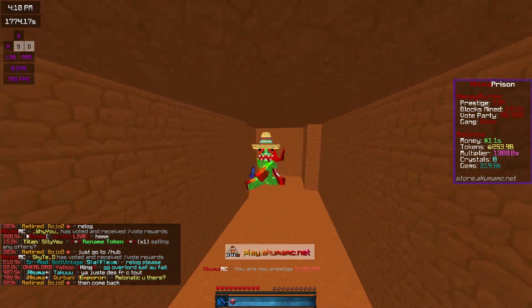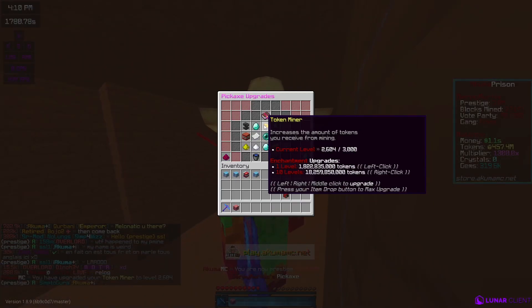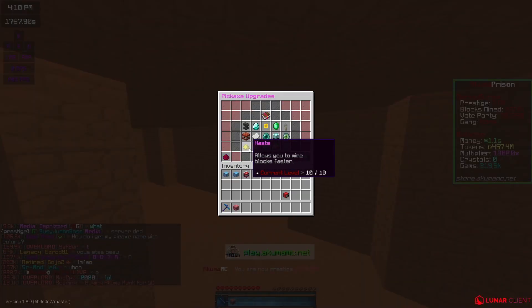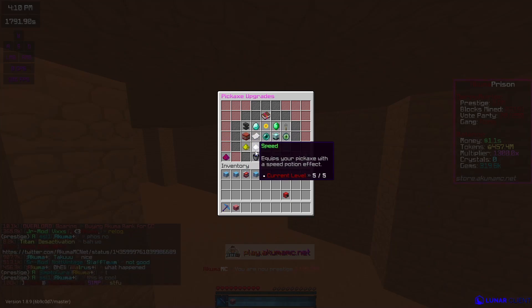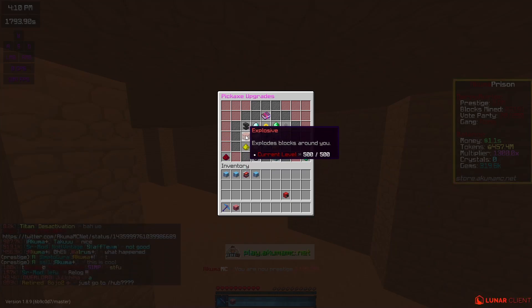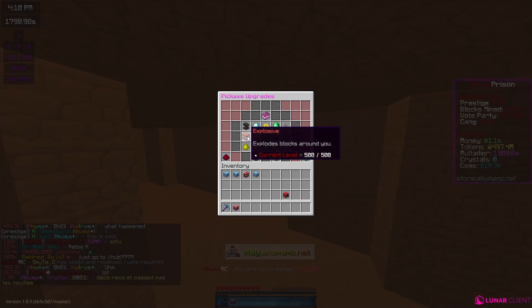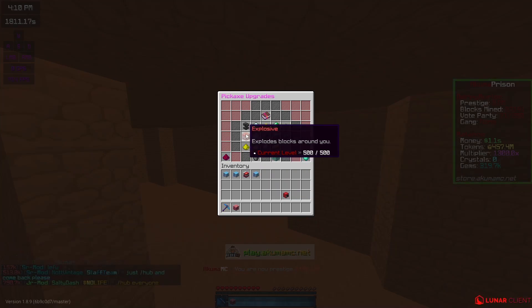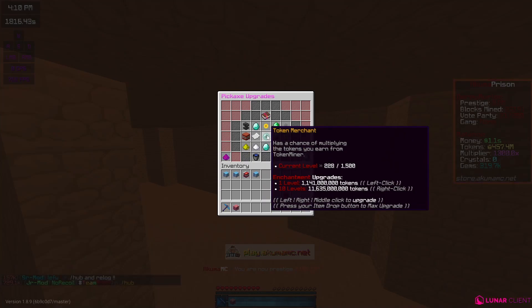I'm going to go ahead and spend that on Token Miner because I'm trying to get that maxed out. Here are some tips and tricks: the first thing you want to do is get Speed and Haste — those are very cheap, just a few million, basically free. After that, work on Explosive and then Token Miner. I have max Explosive right now. Explosive helps level your pickaxe, and at level 65 you unlock Token Merchant — that takes only about 30 minutes to do.